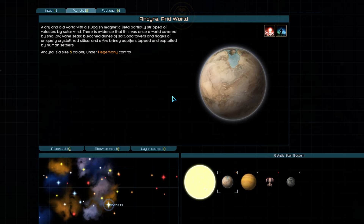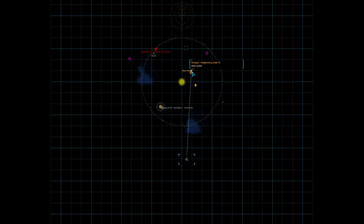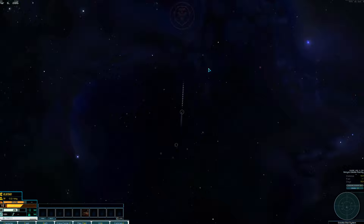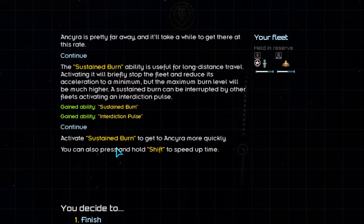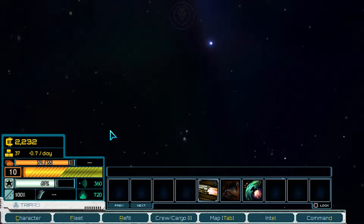With our course plotted, our fleet will automatically take the most direct path to the destination. Ankara is on the other side of the system, so it'll take a long time to get there. By using the sustain burn ability, we can get there in half the time. To activate a sustain burn, we'll need to stop the fleet briefly, but then we'll be able to burn at a significantly higher rate — our burn level goes from 10 all the way up to 20. We can also hold down the Shift key to speed up time, which is crucial when traveling long distances.